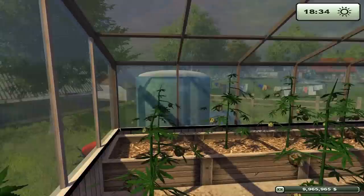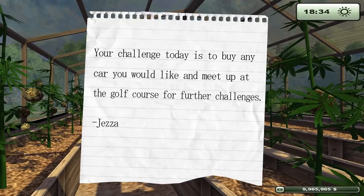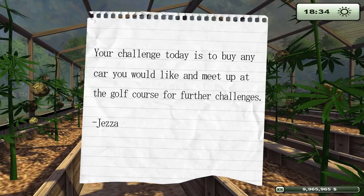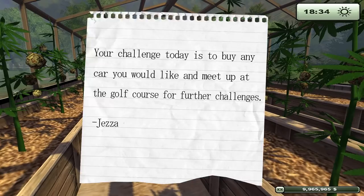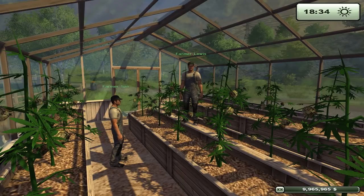What are we doing here? Jeremy's not here. Shame. But he has left this note. So it says: your challenge today is to go out and buy any car you want and meet up at the golf course for further challenges. Oh my God, I'm excited. It does sound like a Top Gear challenge. Are we allowed to get a tractor, or does it have to be a car? It says any car. So I'm guessing it has to be a car. Are there any cars in Farming Sim? Well, there are now — since I've installed these mods.